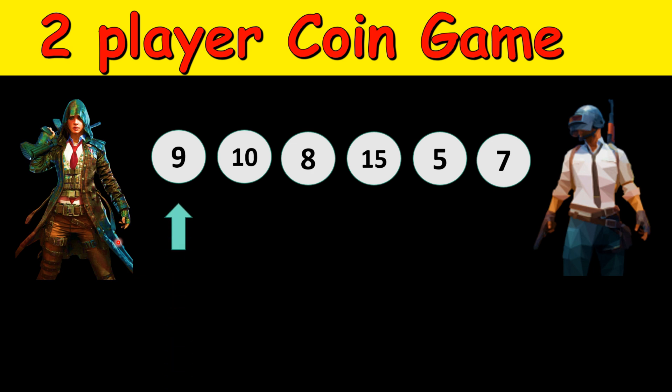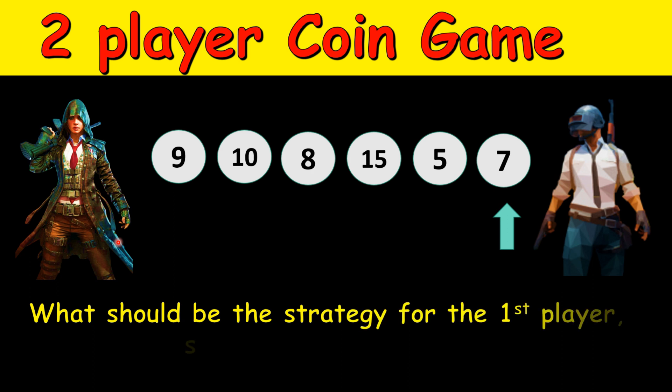Once the first player picks a coin, the next coin will be picked by the second player, and the rules remain the same — you can pick either from the leftmost or the rightmost coin. The puzzle is: what should be the strategy of the first player so that she never loses the game?